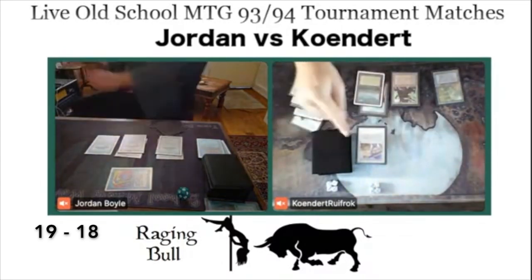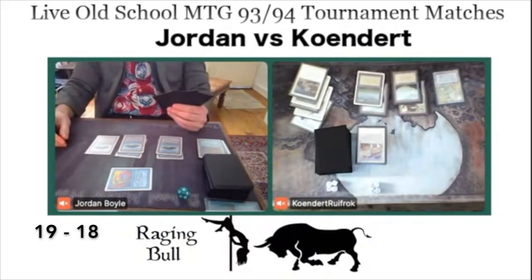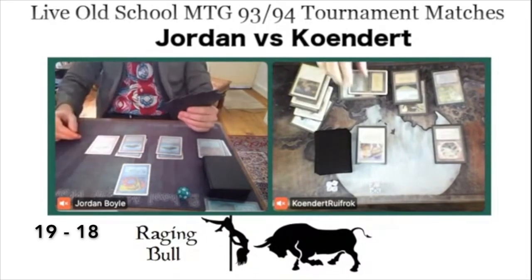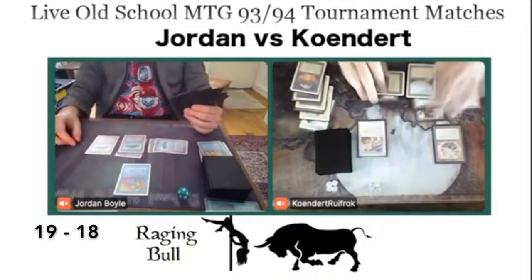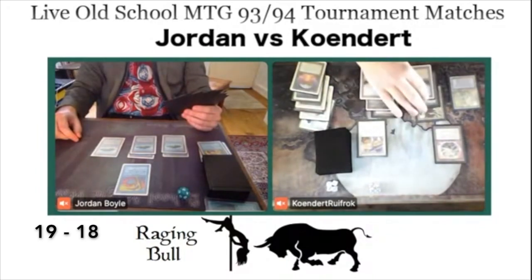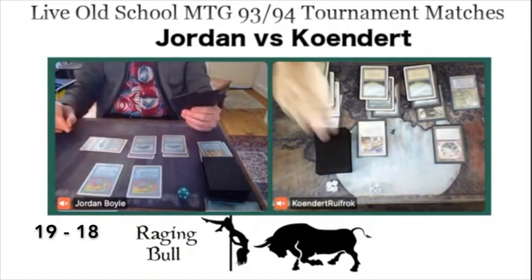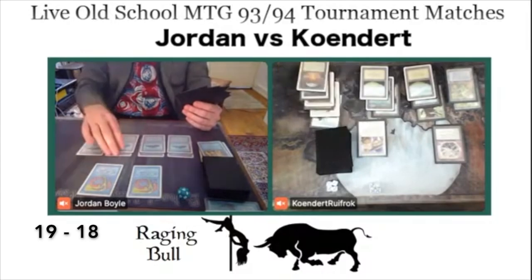Perhaps Jordan has a Mahamothi in hand, so he's playing out more land. Kundert finds his lands, which must be a relief — he's playing three Serra Angels and four Triskelions. There's a Fower Stone giving him more mana. We then see a Chaos Orb from Kundert, but Jordan Counterspells it. He's been countering away quite a lot of cards. If Kundert can find another Archaeologist, perhaps he can get the Chaos Orb back. Jordan plays six mana; we see another Lord of Atlantis — remember, they pump each other. Kundert plays another Maze of If.